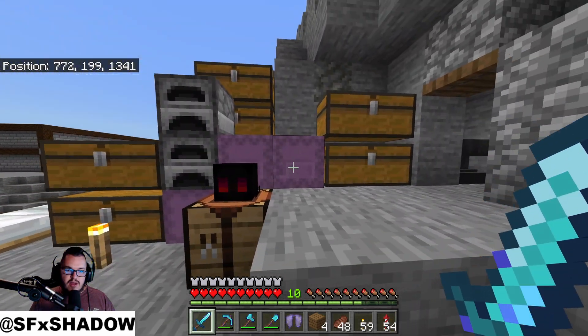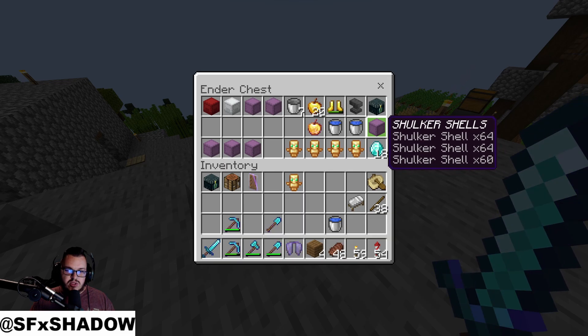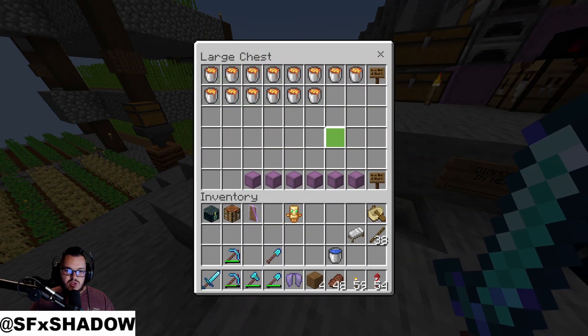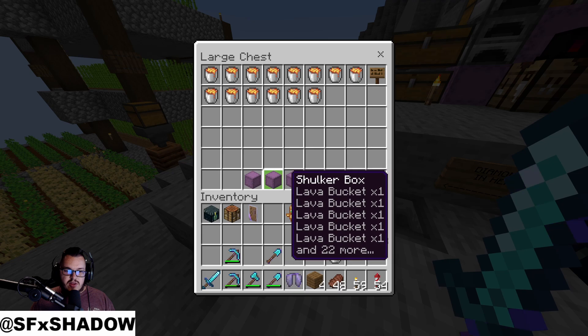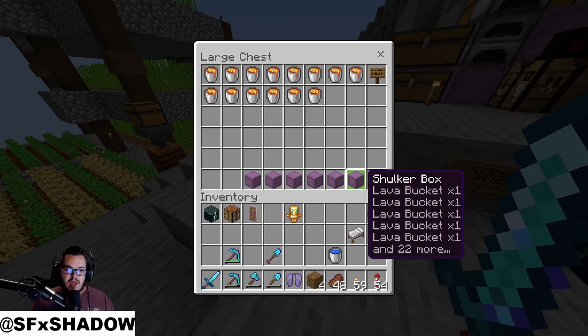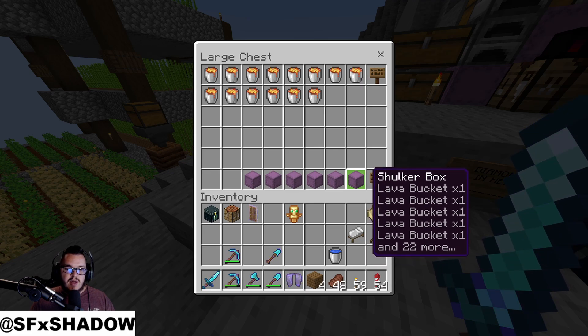Let's take a look at what we have done. We are sitting on some shulkers. I have a shulker box here with lots of shulker shells because we are going to need them — we have started our store. This is just a little one because people needed lava. We had some here so we were selling nine buckets for one diamond, but I'm going to sell the full shulker box and the box for four diamonds, so they'll get 27 buckets of lava plus a shulker box for four diamonds.